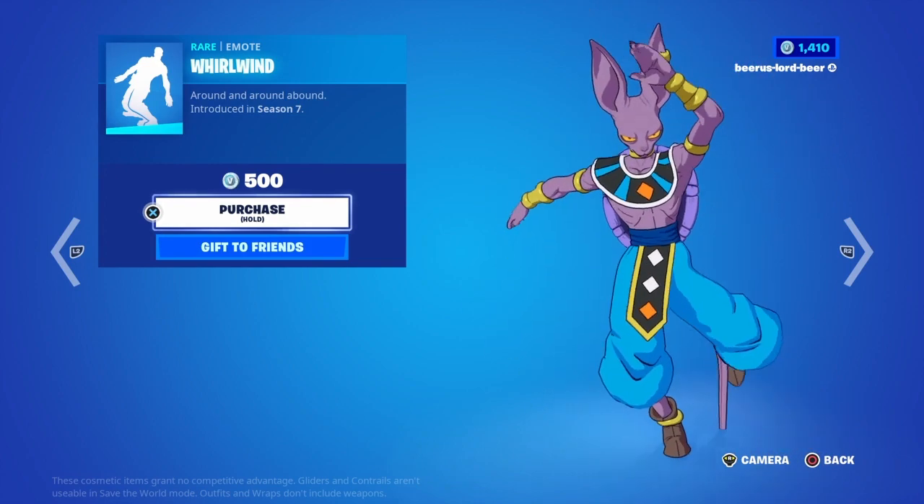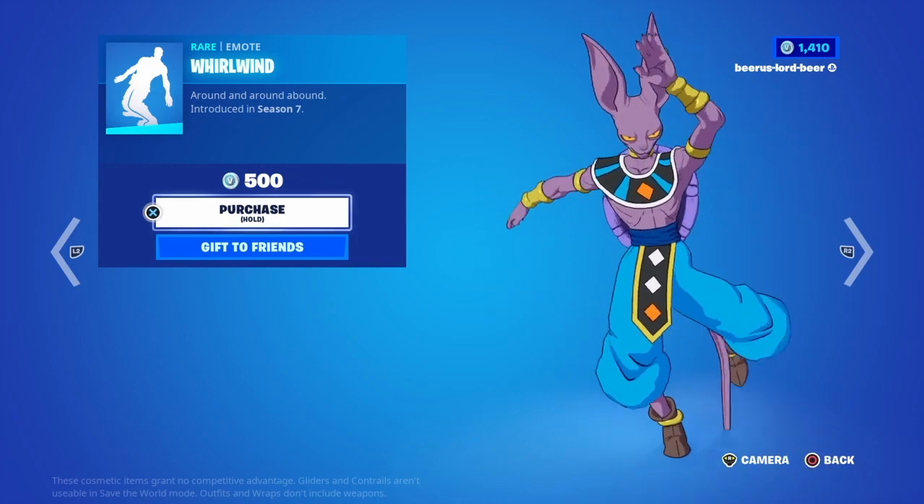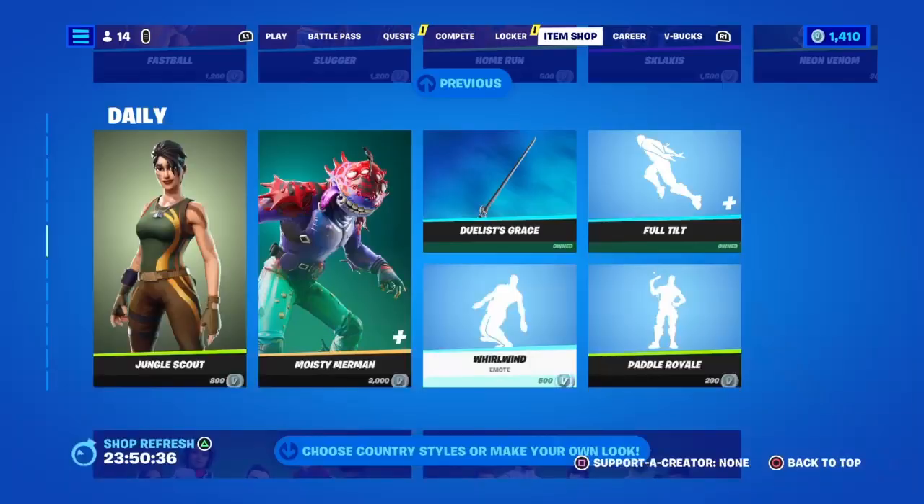Do a little whirlwind — very nice. Very good emote to check out your back bling in the lobby. Very nice.